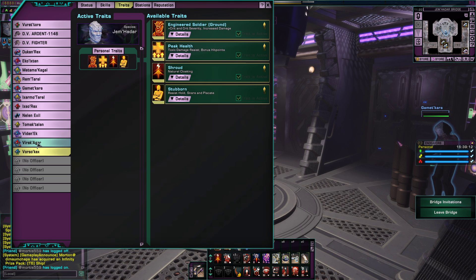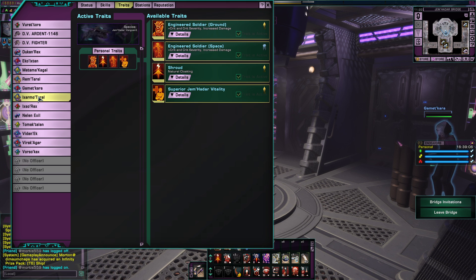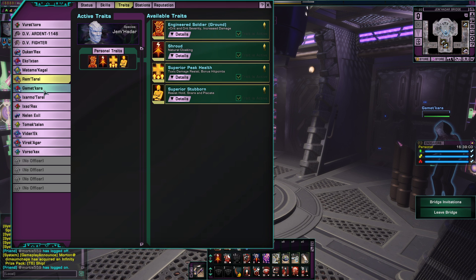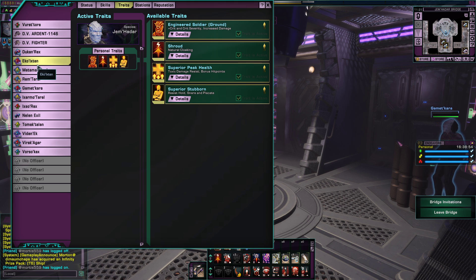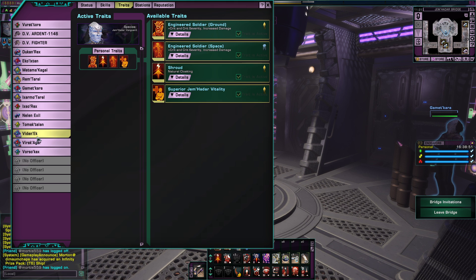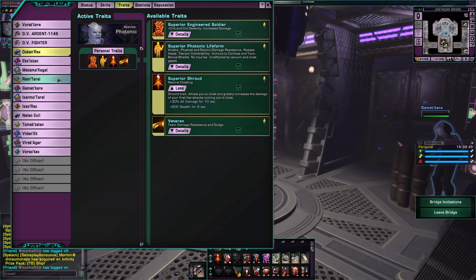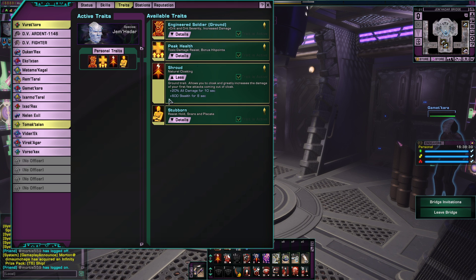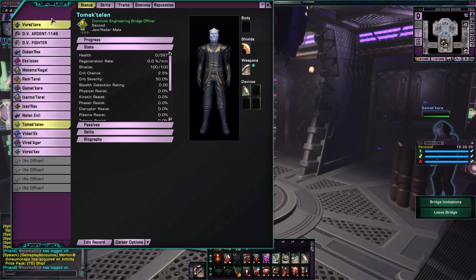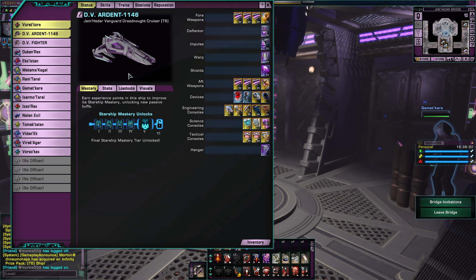In terms of the crew, it's almost a full Jem'Hadar crew, with three Jem'Hadar Vanguards as bridge officers. I also have Con-Rex the hologram because he has superior shroud compared to other Jem'Hadar, who only have regular shroud. So yeah, he's my full-on Jem'Hadar character — I decked him out with Jem'Hadar gear and a nice Jem'Hadar Vanguard ship.